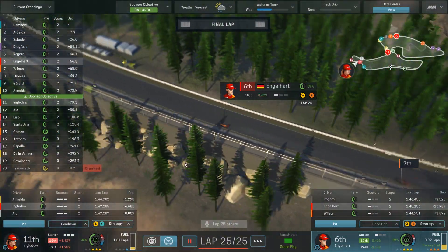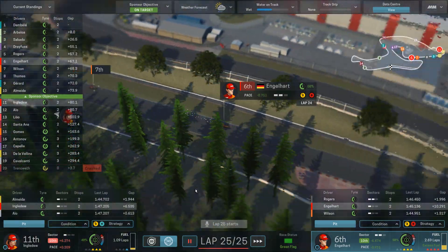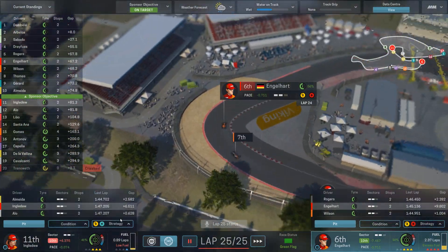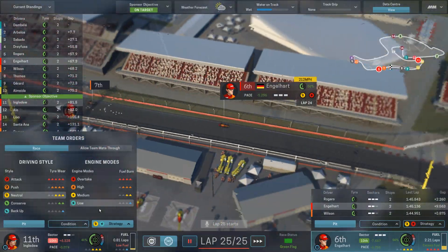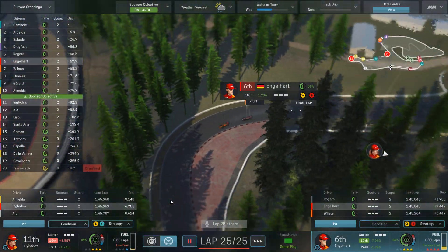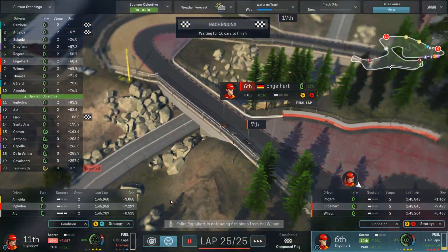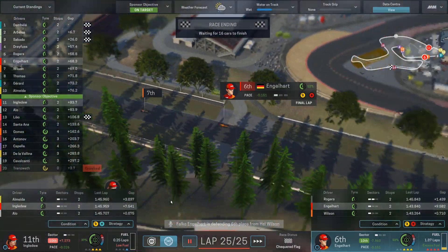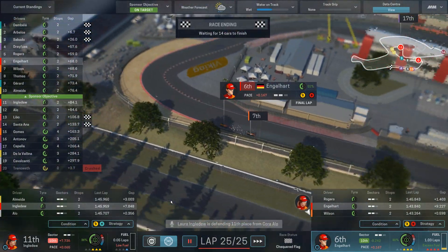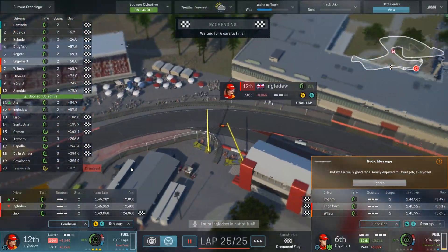Let's put Falco on overtake for the final laps — he should easily finish with enough fuel. Laura is low on fuel though, so we've lowered her engine mode all the way down to low. Come on Falco — maintain sixth! Don't let anyone pass you in these last few meters! We have him on the top driving style. Go go go go — beautiful!